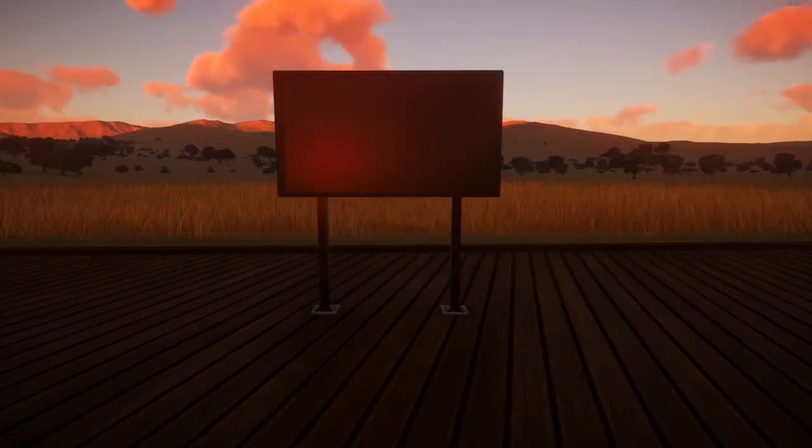Next up: educational boards. The education board works on exactly the same principle as the educational speaker. Just put them next to enclosures or exhibits, put them everywhere — it means extra guests and more money for donation boxes. Put them there and you'll be good to go.